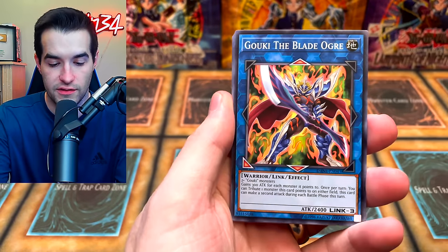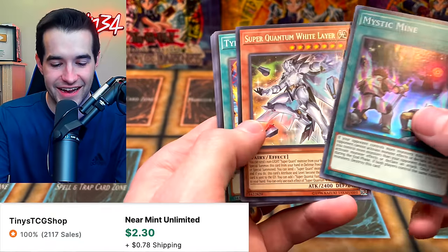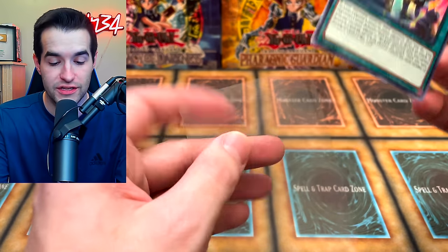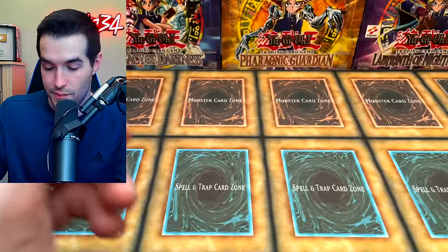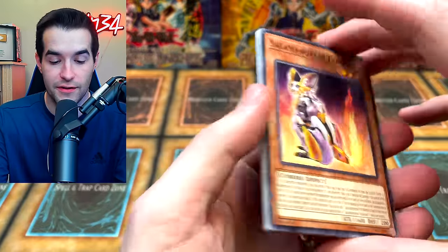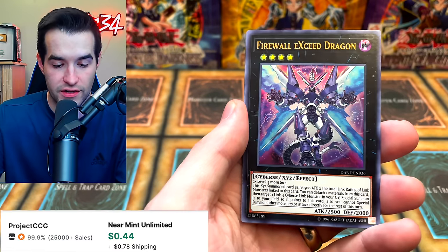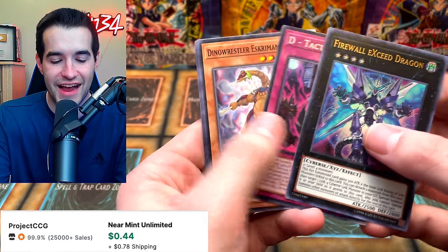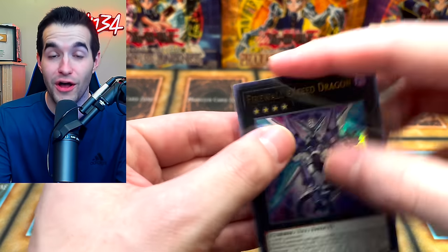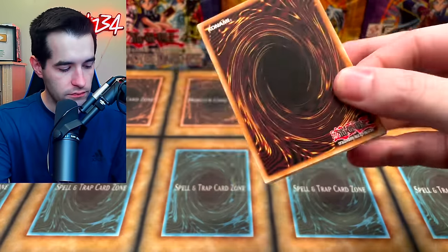Let's see if we can get a few more. Goki the Blade Ogre, Assault Mode. Mystic Mine is in here — I forgot! Super Quantum White Layer. There's some pretty expensive cards — the Mystic Mine's in here, and Fusion. These Super Rares are just very valuable. The Mystic Mine — I know you guys love that card. The Firewall Exceed Dragon — I think it's really cheap, way less than the Mystic Mine, but it qualifies as an Ultra, so it's perfect.